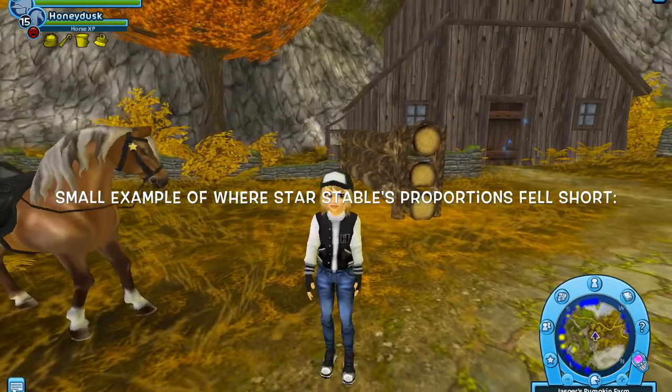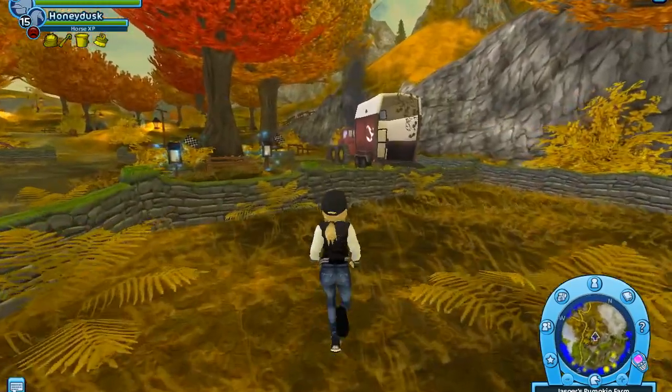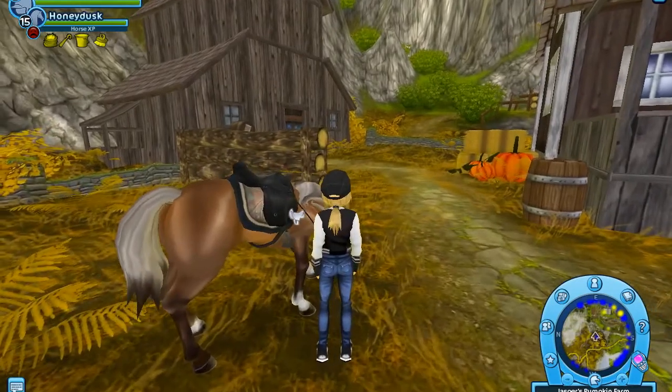An example of where Star Stable could have paid more attention to proportions would be one of the simple rules where the height from the head to the torso should be roughly the same height as the length between the toes and the hips. As you can tell, that's not the case with any character animations.